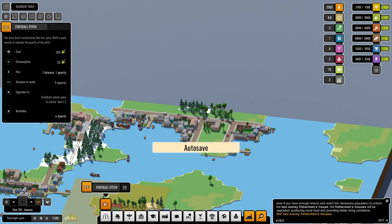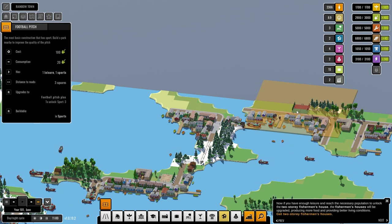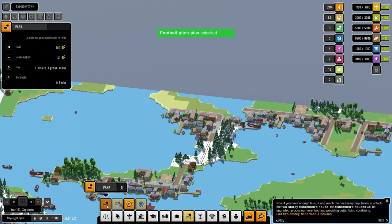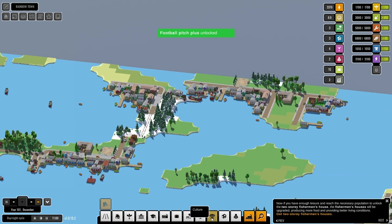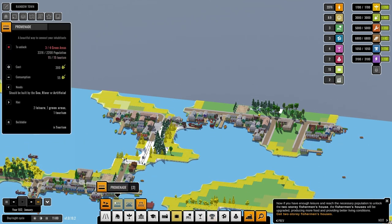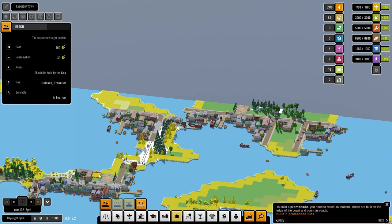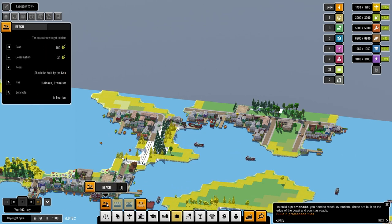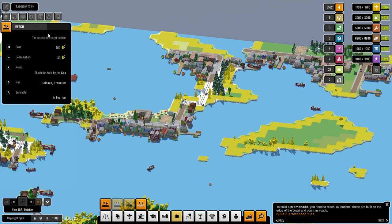One leisure, one sport — people will like that. One leisure, green areas. I have a very good solution to your leisure problems — very easy. You've got loads of beaches around here, you can be beach boys! There we go, that gives us 13, and I believe we can do the same here.